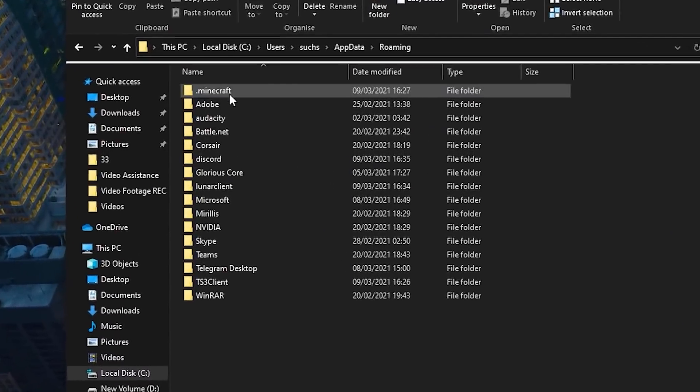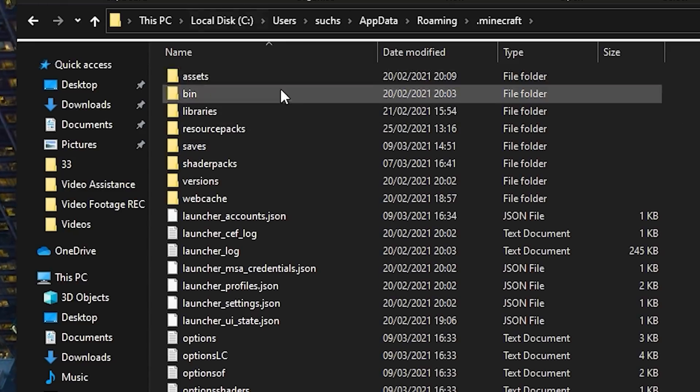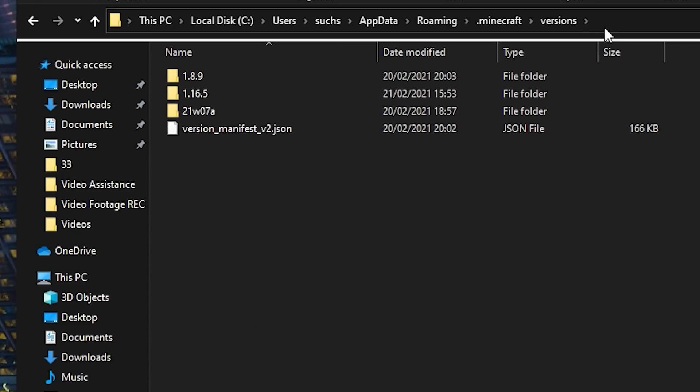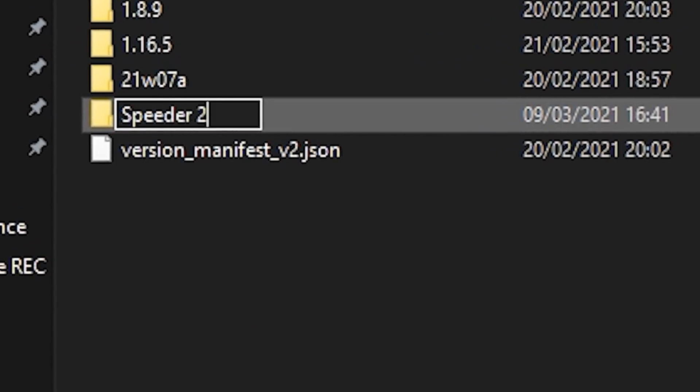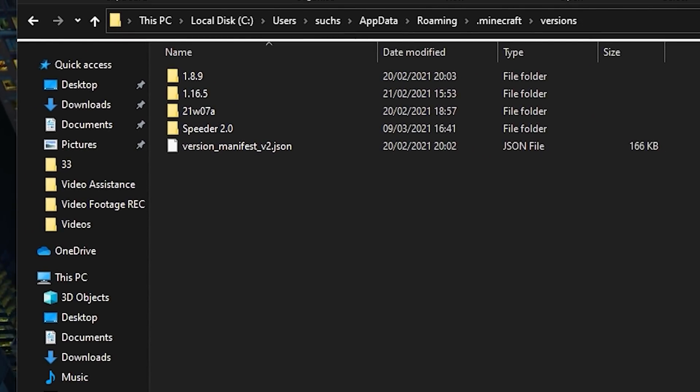As you can see, I currently have my Minecraft folder right here. It's a pretty new folder because I've only had this PC for like a week, so this folder doesn't really include any hacks right now. What we're going to be doing is actually creating a brand new version. We're going to call it Speeder 2.0, because this is the brand new version of my very own client.